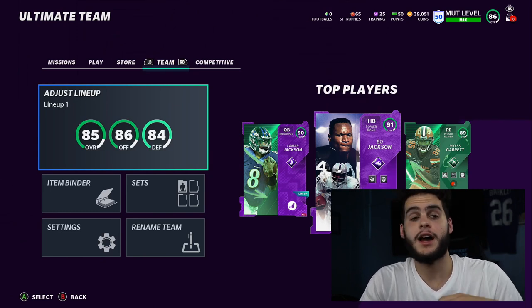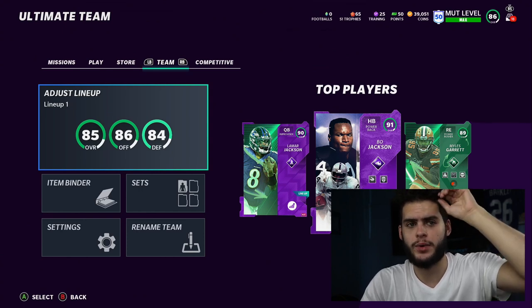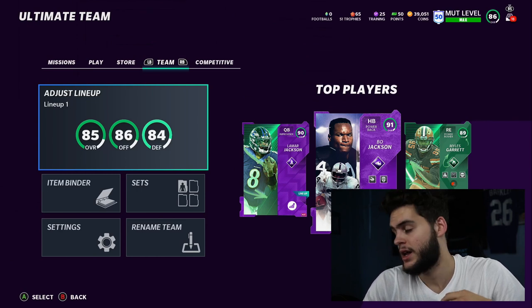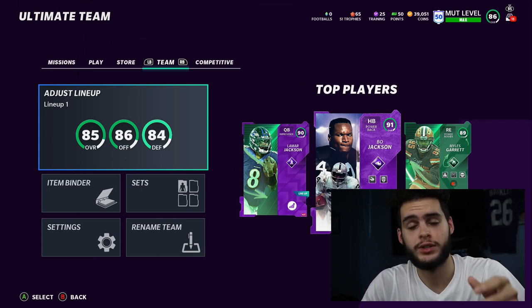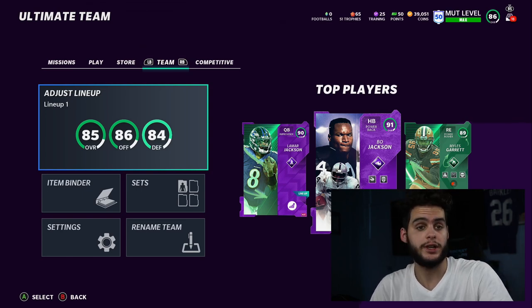What's good everybody, it's Poodle back with another Madden Ultimate Team video. Today I'll be going over the fastest way to finish House Rules — the new Back to School house. Why are these important? Why do you want to be finishing these super fast? Because it does get you the free House Rules hero token, which you use in the set to get the free hero.